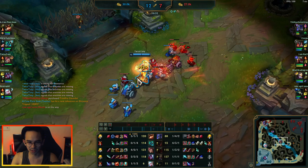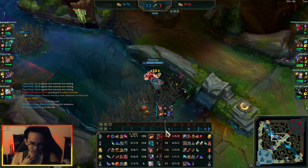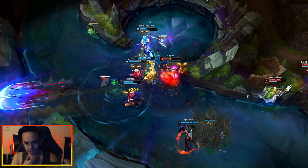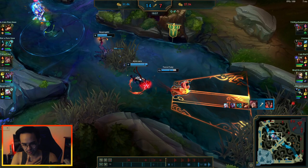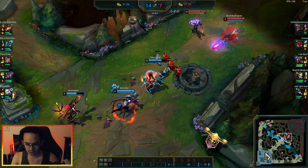Let's get into some team fight clips now — dragon fights, baron picks, and objective sequences as the game progresses. You always want to contest objectives with Set. He's really good as a punisher and an anti-initiator because of how powerful his ultimate is. I'll show the Kayn getting the Rift Herald, but we punish him right after he gets it. It's pretty much worthless anyway since the plates had already fallen.